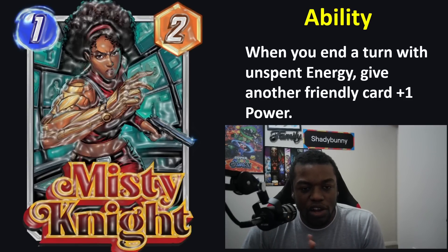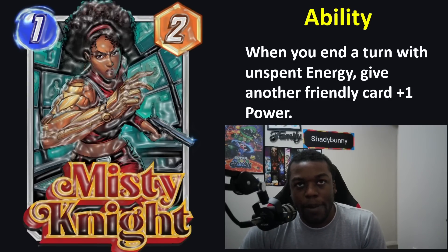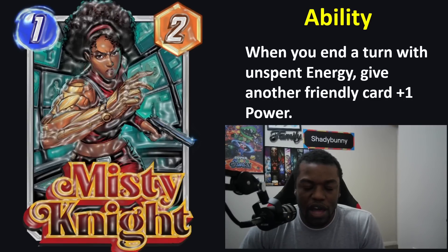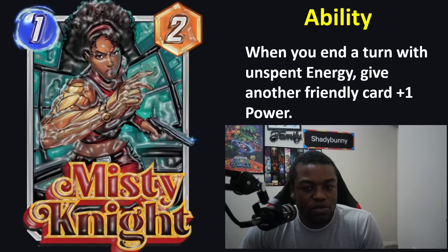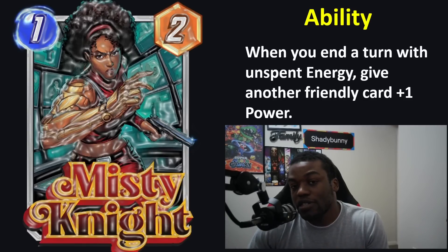It's kind of hard to see where Misty Knight really shines. It's still a one-drop, which has that vulnerability of being easily destroyable. It's hard to use unspent energies unless your deck is fully synergized around leaving one energy every turn. In a casual deck, you usually need to play your four on four, five on five, six on six. The payoff isn't super clear, so unless you're fully indexing on the unspent energy style, this will probably be one of the least used options.